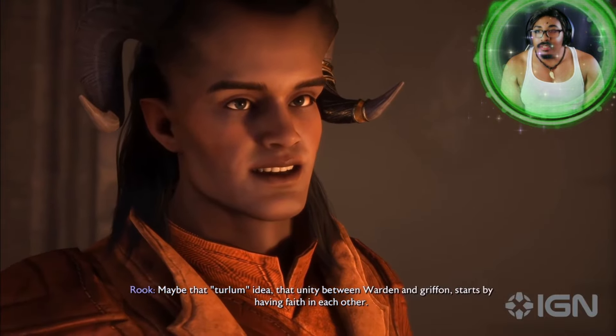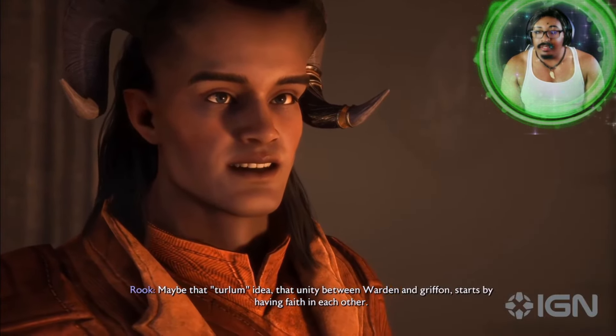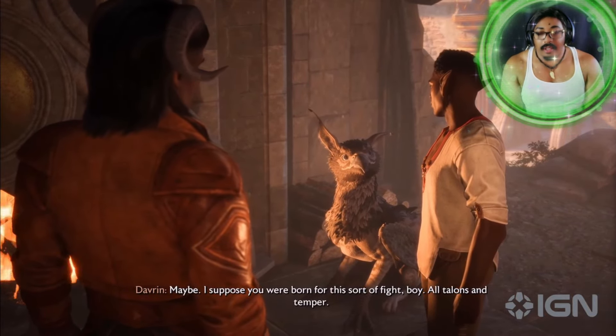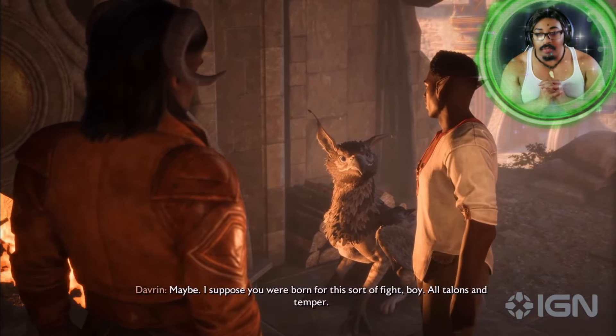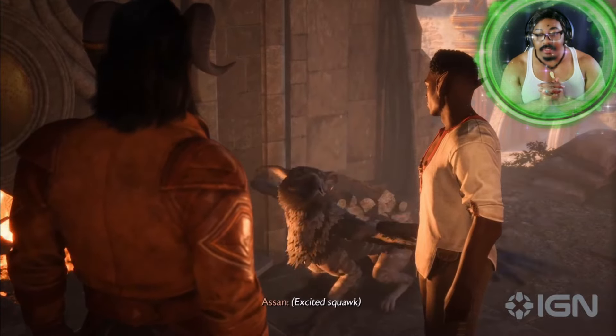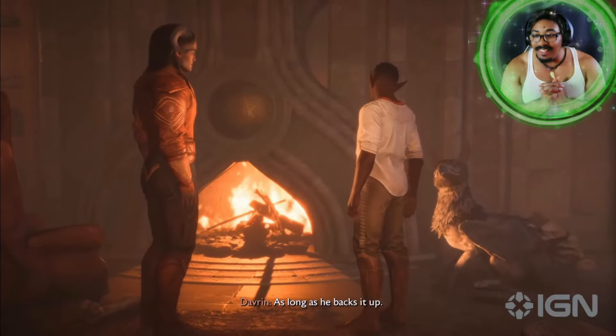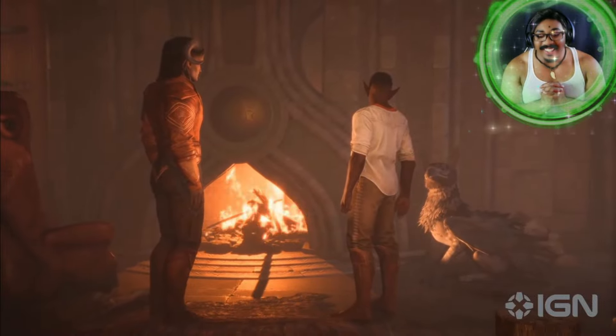Between a Warden and Griffin, it starts by having faith in each other. I suppose you were born for this sort of fight, boy — all talons and temper, and a sharp tongue to remind you of it. As long as he backs it up. He will.